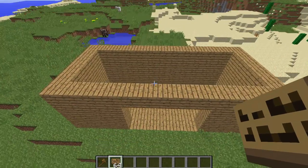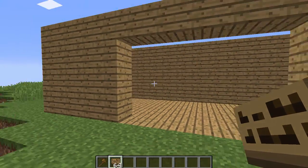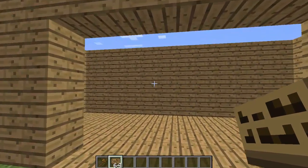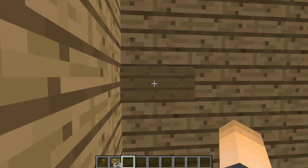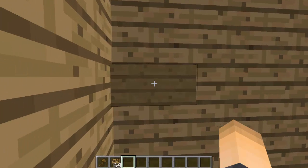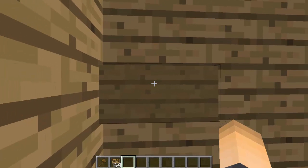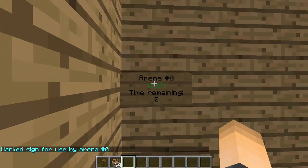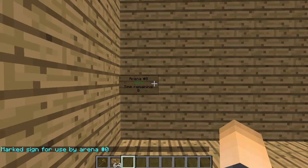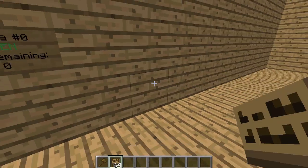The next thing we want is a lobby where players will have their join signs and can easily join a game. Inside the lobby, place down a sign and hit done. Then, while looking at the sign so it's highlighted, type slash splat sign and then the arena number — zero in our case. There we go: the sign now shows arena zero and the time remaining, so that is a join sign for this arena.